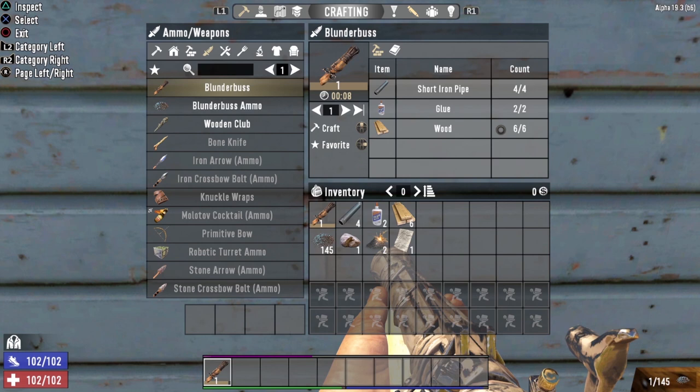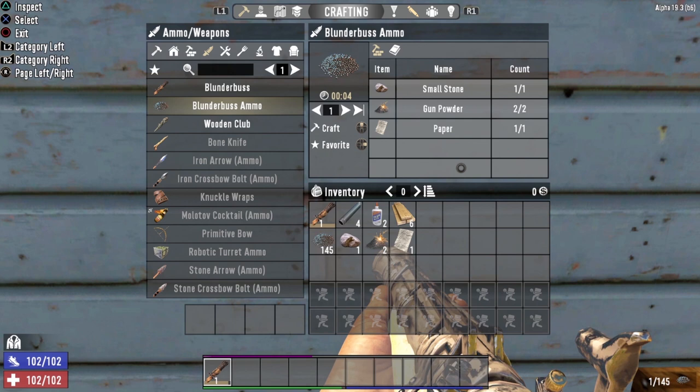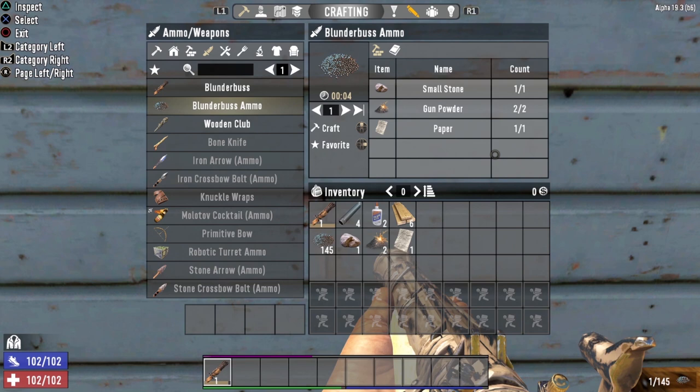To craft the Blunderbuss, you need 4 short iron pipes, 2 glue, and 6 wood. Glue will be the sticking point — no pun intended — because it can be a little more rare to find. Also keep in mind your Blunderbuss needs ammo: to craft Blunderbuss ammo you need 1 small stone, 2 gunpowder, and 1 paper. In my experience, you really don't need to craft a Blunderbuss — you will find them everywhere in loot. They will be the first firearms you can get your hands on, and sooner rather than later you will have an overabundance of Blunderbusses.